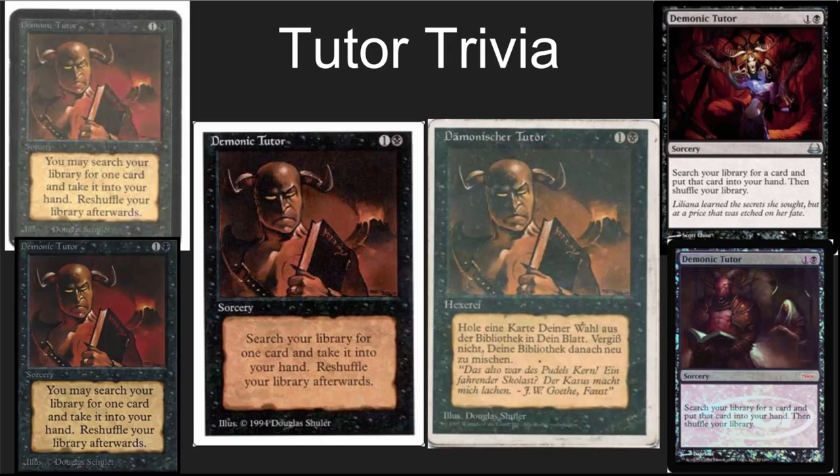There are two Demonic Tutors that have flavor text. One, which you probably already know, is the Duel Decks: Divine vs. Demonic version with cool artwork featuring Liliana being approached by a demon. The other has a Faust quote on it — it's the German white-border Demonic Tutor. If you could translate that quote for me, that would be awesome; it says something about poodles and scholars, but Google Translate clearly kills that one. There's also a really cool foil judge promo Demonic Tutor. If you want an inexpensive black-border original-looking tutor, go for the Collector's Edition at about $30 — can't play it in tournaments, but for cube or EDH it looks beautiful and costs about 10% of what the Alpha or Beta copies do.